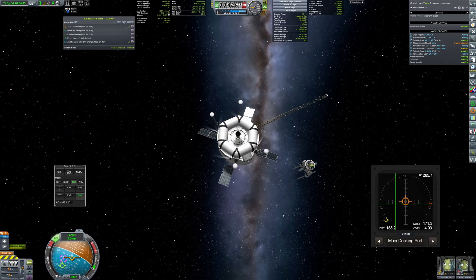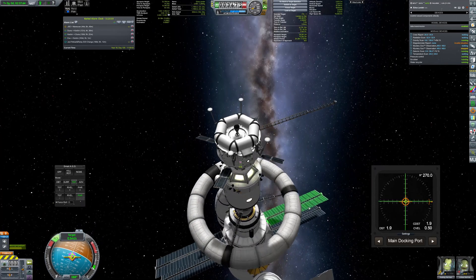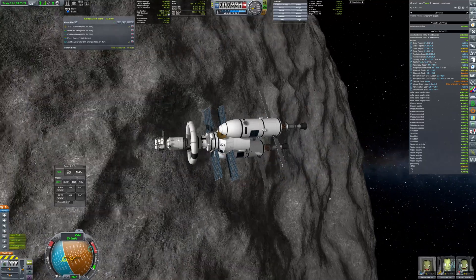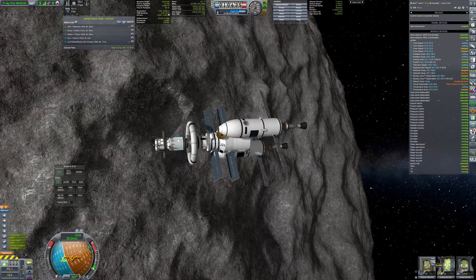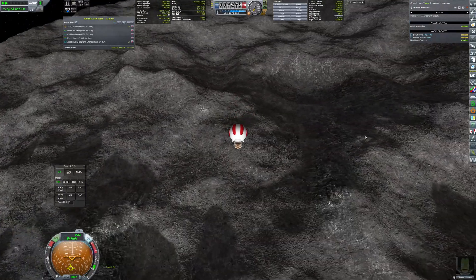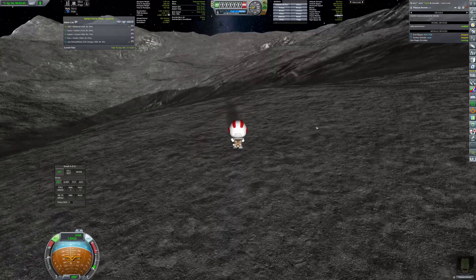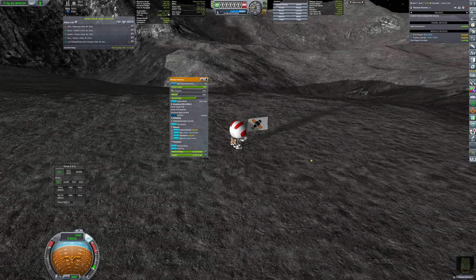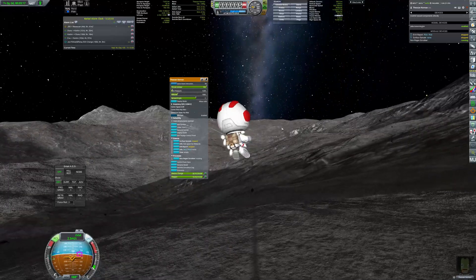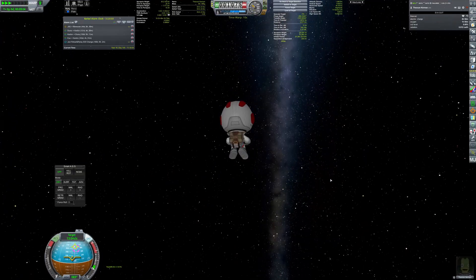Some moments later, Kerbals were already docked, watching TV and drinking beer… lemonade. It was just then that Tiocan asked why the flag was still in the lander. There is a strict 'don't drink and fly' rule, so Tiocan grabbed the flag himself and went EVA.